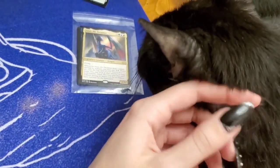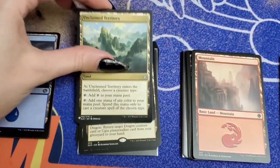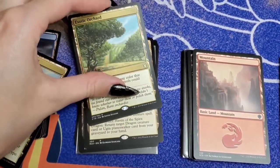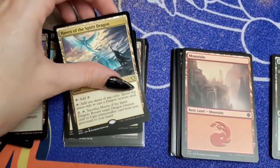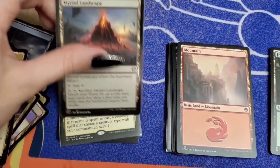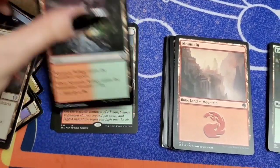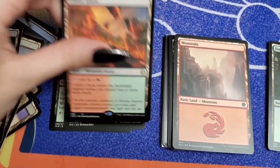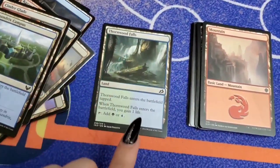Dragons are fairly expensive, so I need to make sure my mana base is amazing. I ended up with 11 special lands, 10 mountains, 10 forests, and 9 islands. One thing I definitely need to improve upon is to buy some blue-red dual lands. I could not find any in my collection, and I definitely need some for this deck.